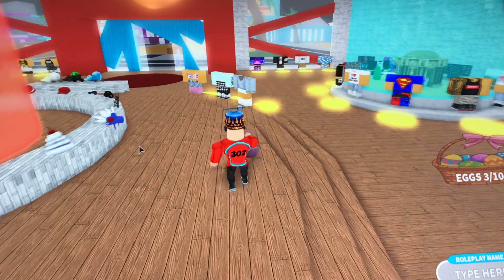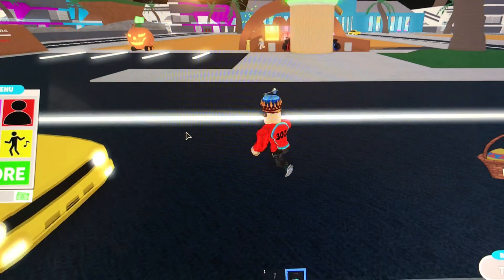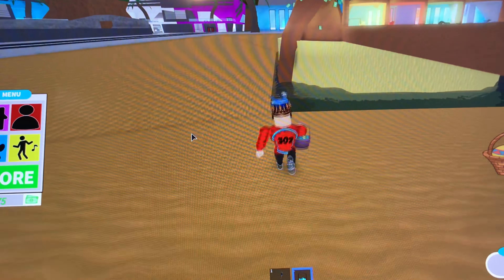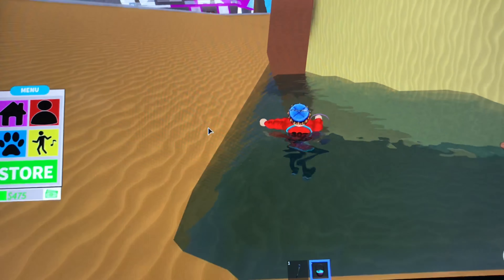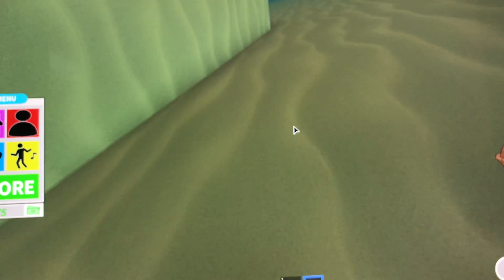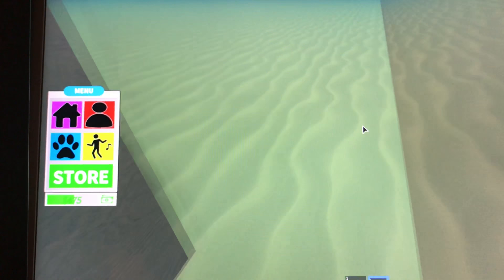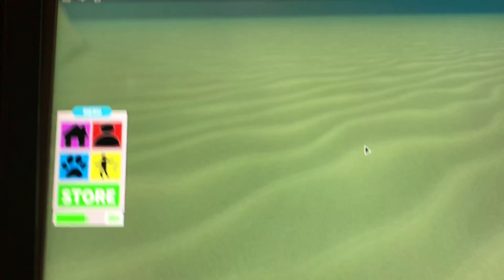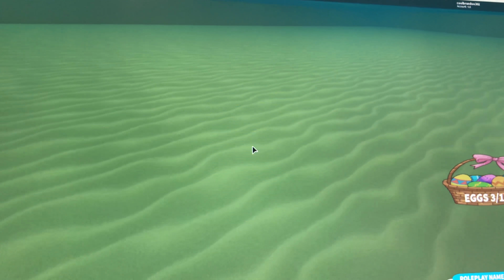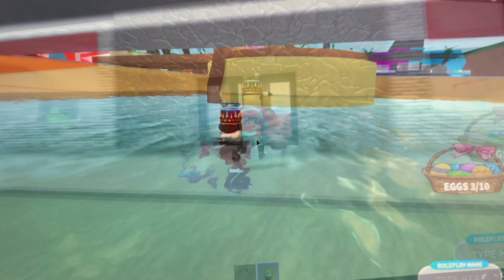Now let's look around here. I think we should check out the water just to make sure the egg's not in there. Let me look down. Yeah, I'm sure there's no eggs in here — but it's worth trying to look rather than just giving up. Yeah, I don't see any. I think we're okay with the water.